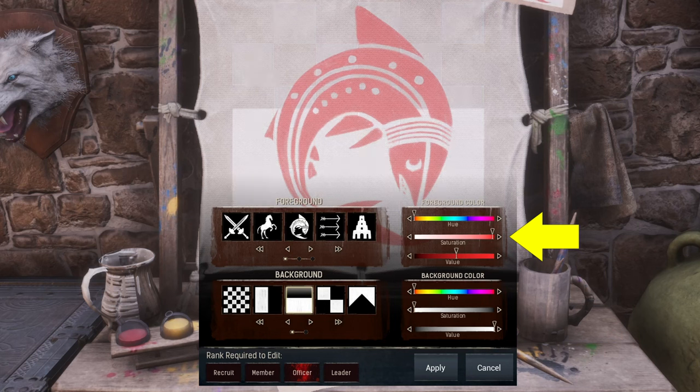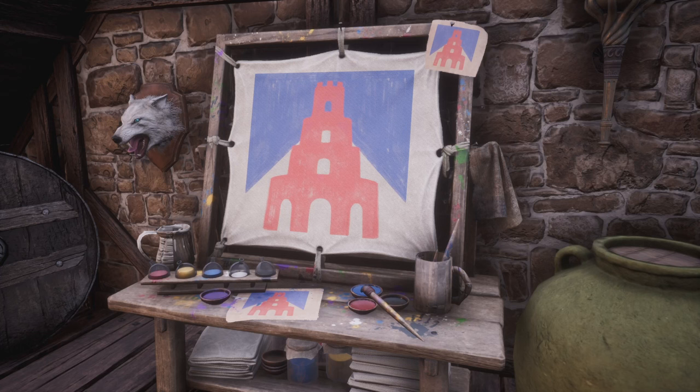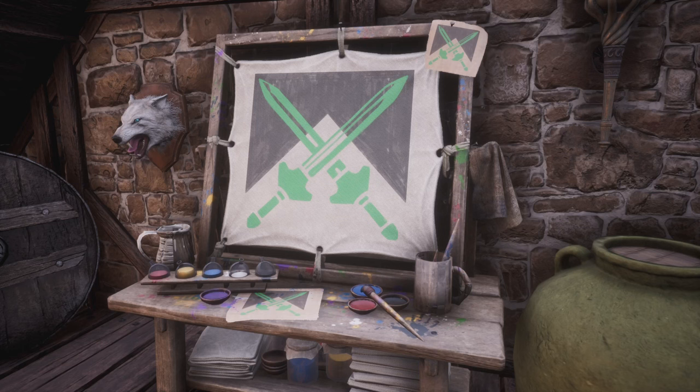There are three sliders that allow you to play around with the shade and intensity of the color. Here are a couple of examples of possible different combinations.